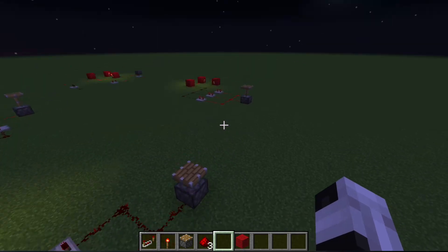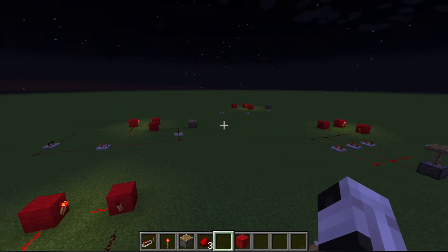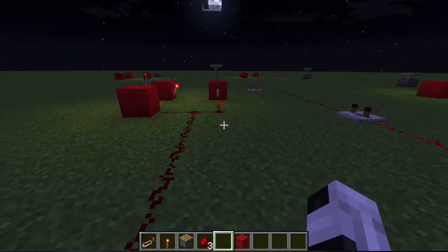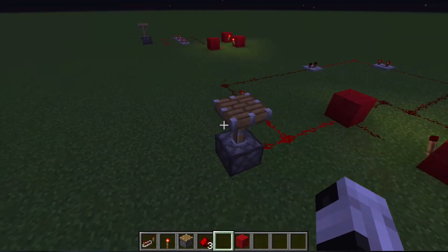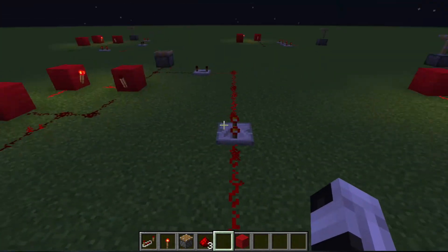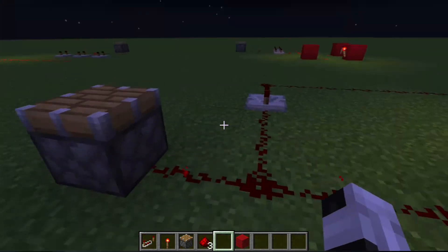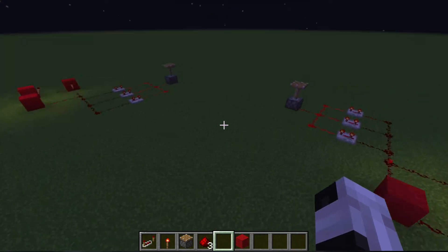Now, these two pistons — from here and here in the parallel circuit — should move faster than this one. But they don't. Why is that? Because Minecraft just doesn't do that for some reason. I mean, I can make the series go slower, but then I'd have to have the resistors be at a different resistance than this one.